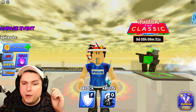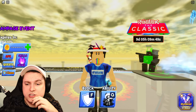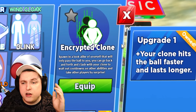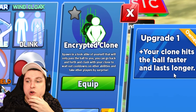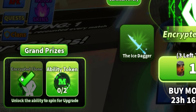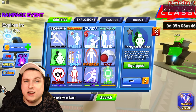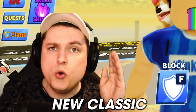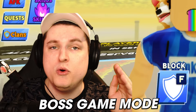If you're very lucky, you can unlock the new encrypted clone ability. There are multiple tiers — with upgrade one, your clone hits the ball faster and lasts longer. You also get the ability token from the same place. Let's equip it and take it out for a spin in the brand new Classic boss game mode.